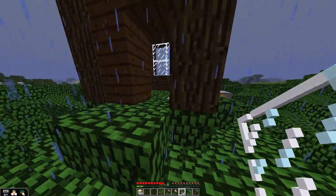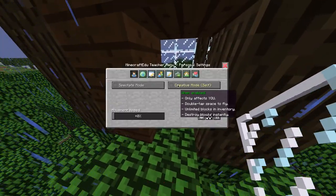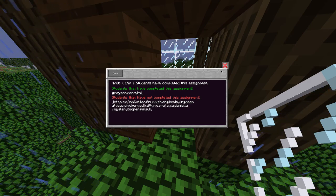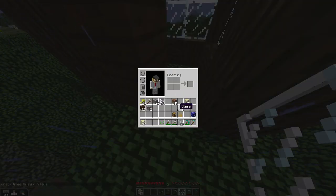Have you submitted the assignments? In Minecraft EDU there are assignments, and you can see right here — Grayson, Dennis, and Kai, you guys are finished. Great, you guys can go on an adventure if you want. Yes sir, I finished my birdhouse too. Awesome, I'll come check it out.